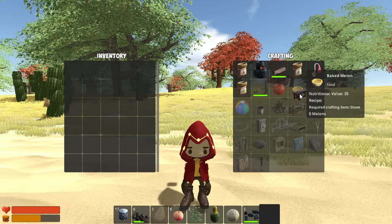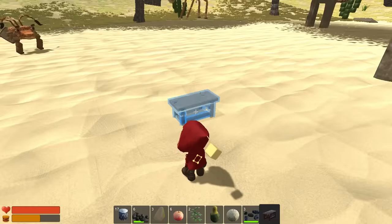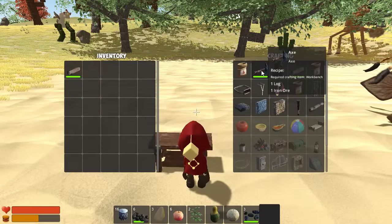I'm going to place the workbench in my hotbar so I can place it somewhere on the ground, for the time being. Now I can begin crafting other needed objects that require the workbench, such as the hatchet.